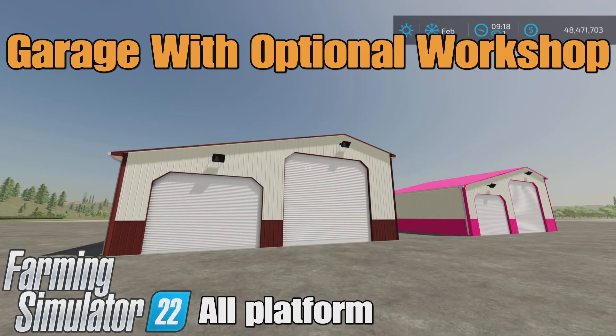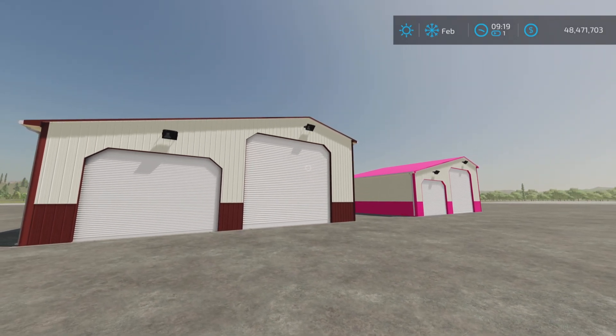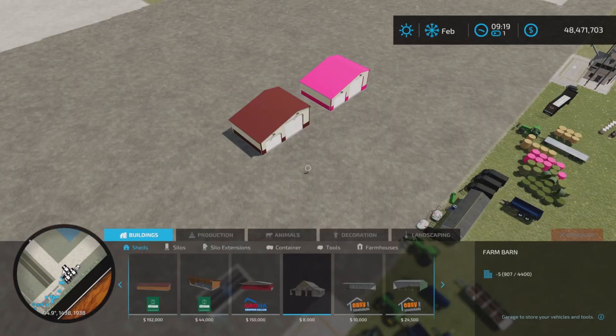The Loony Farm Guy here, and this is Garage with Optional Workshop by iKus on Farming Simulator 22, for all platforms — PC, Mac, and console. I'm on PS5 here in the Rock Crawl map for this little test and demonstration of these two placeables. 6.29 megabytes to download. The first one is going to be found in Sheds.